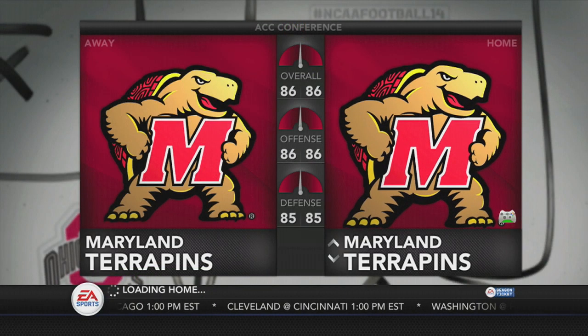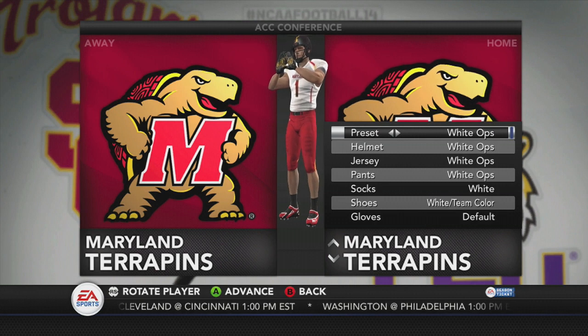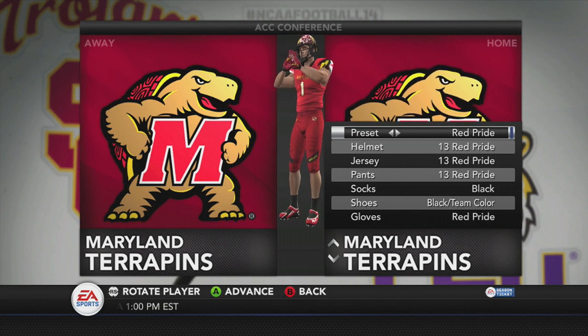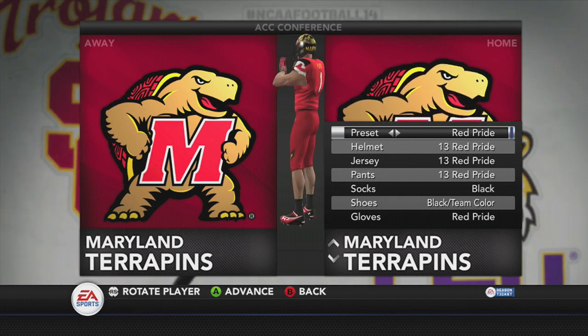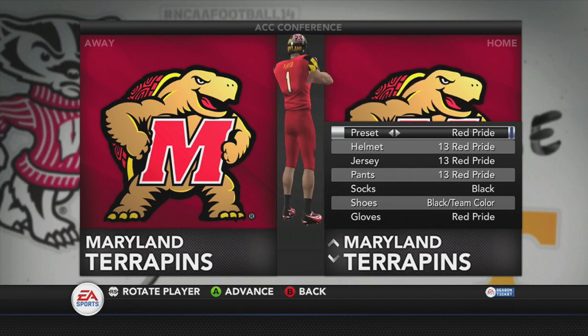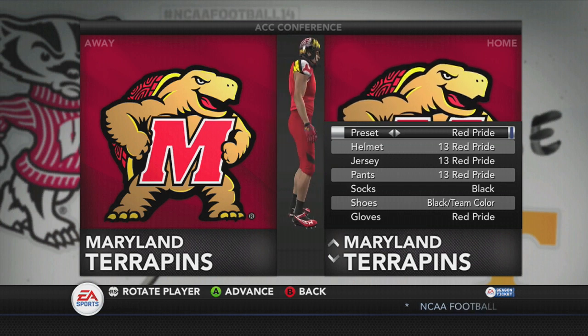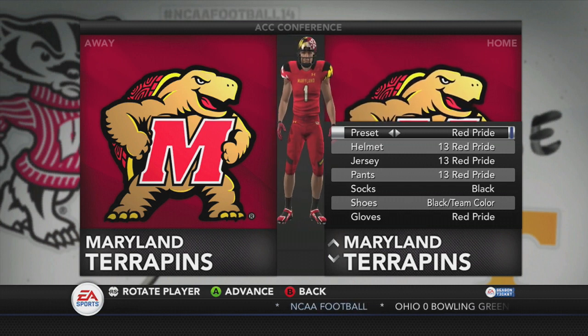Maryland is the first team affected by Uniform Pack 8. There have been some glitches in both Uniform Pack 7 and 8 that they're aware of and trying to fix. I don't believe it affects Maryland at all, but here is the Red Pride 2.0 — the 2013 Red Pride Uniform Combo — looking crazy and sweet all at the same time, as usual. What else would you expect from Maryland with their uniforms?